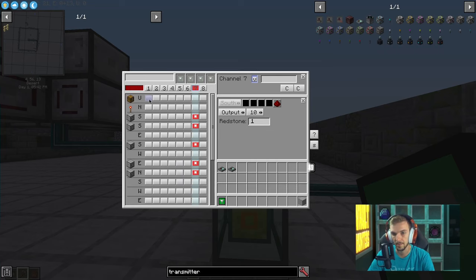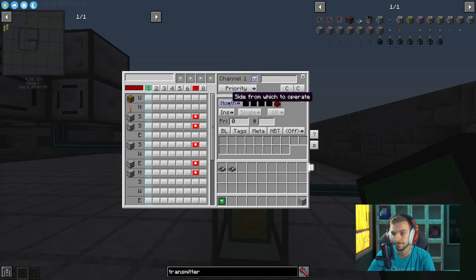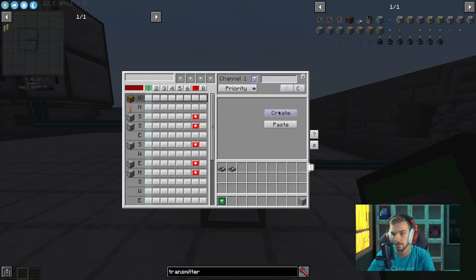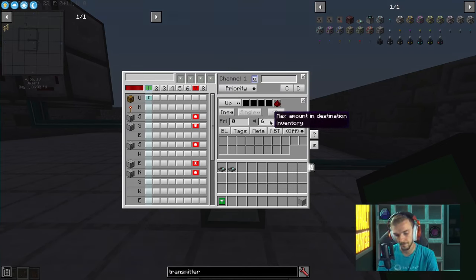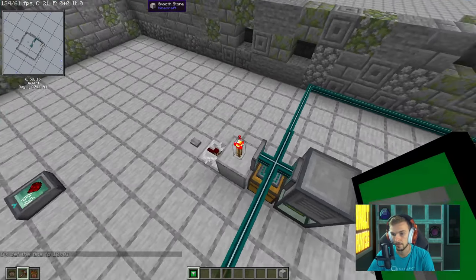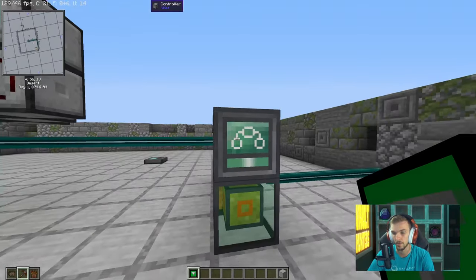Now let's set up the item channel. Create an item channel and insert a maximum of 64 into this chest, so only 64 are allowed in at a time. From there, set it so items are only allowed into this chest when it gets a redstone pulse, which is going to be given by that redstone torch.